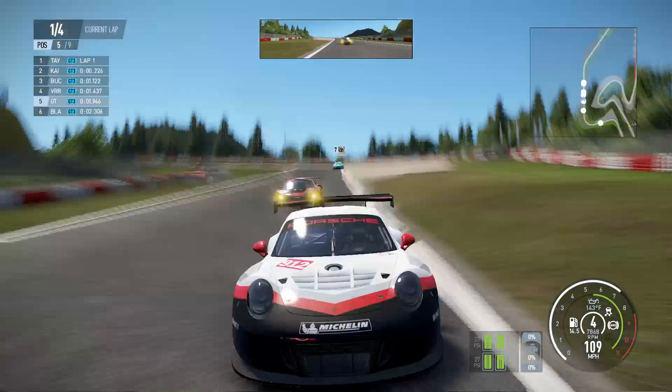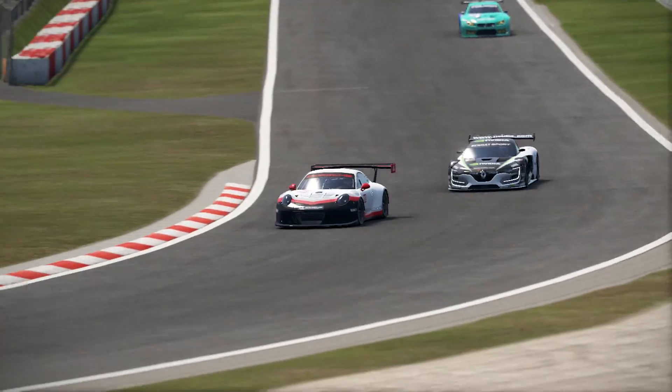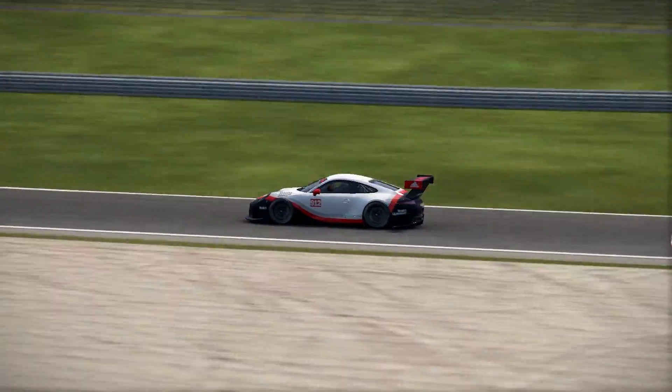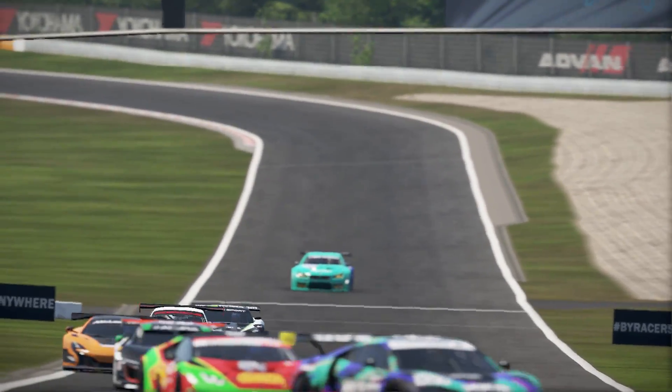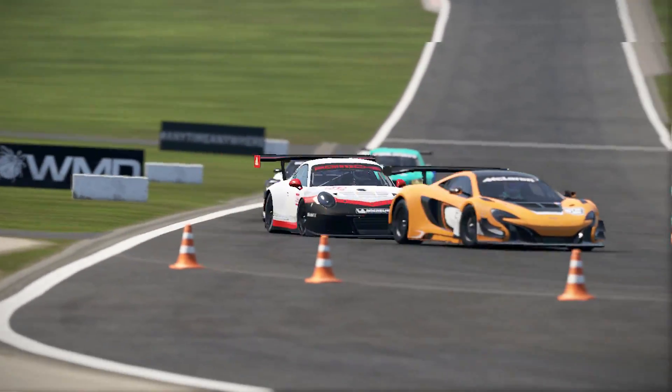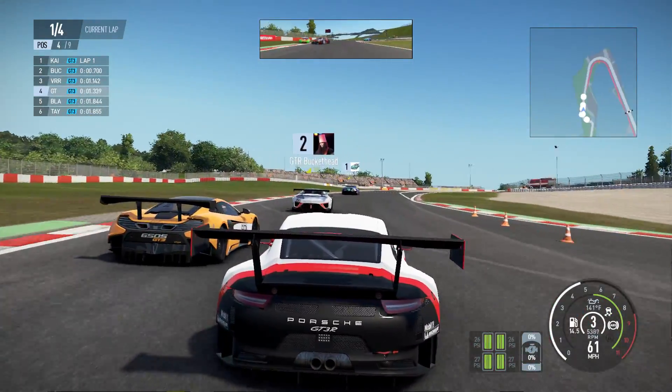Down onto the back straight, still in fifth position. Now the Renault behind me — which is actually an Audi — as we come up towards the final chicane, always a tricky corner to get right. As we go into the corner, fairly okay actually. Touching the apex nicely and we're through there okay.